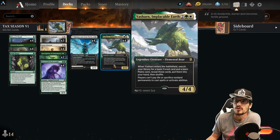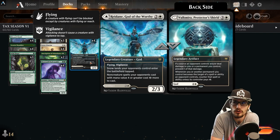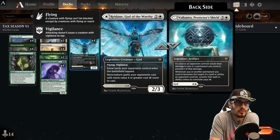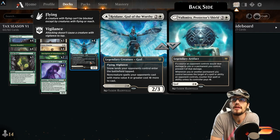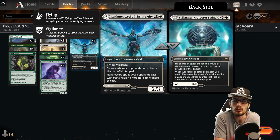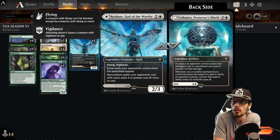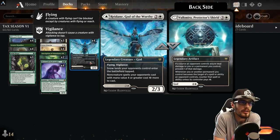It's a decent body as well. Redain, God of the Worthy, is a 2/3 with Flying and Vigilance. Snow lands your opponents control enter the battlefield tapped. Non-creatures that your opponents cast with mana value 4 or greater cost 2 more to cast. So if it's a field wipe, a Blood on the Snow, a Planeswalker, a Lulph — this pushes it into the future so we don't have to deal with it as early, which sometimes can get you the win.